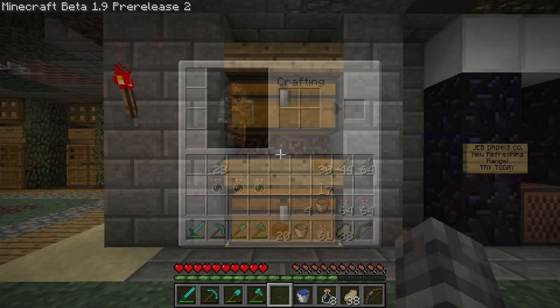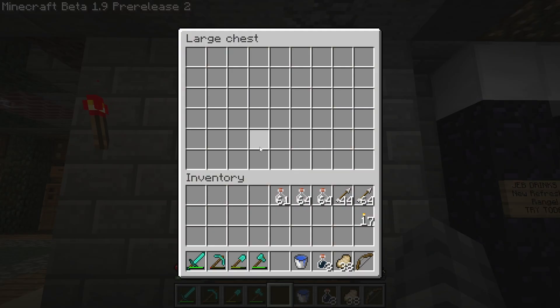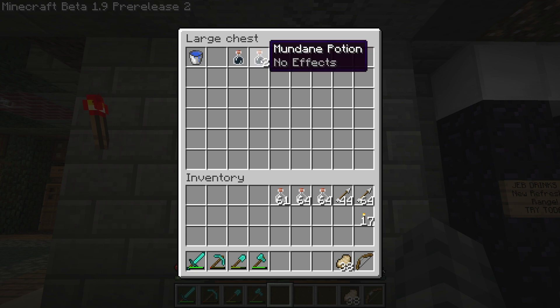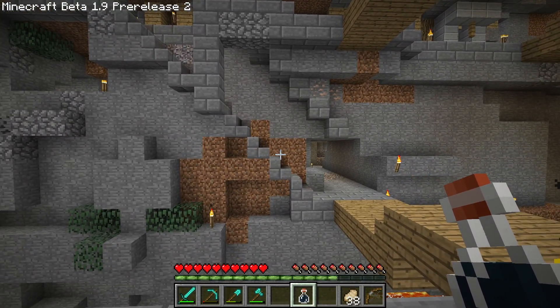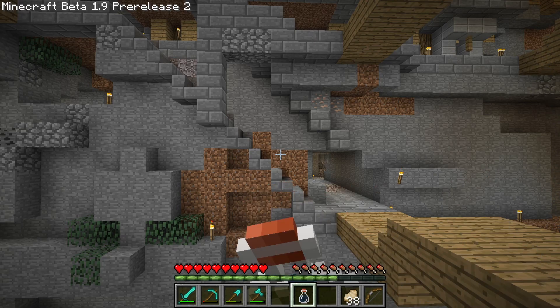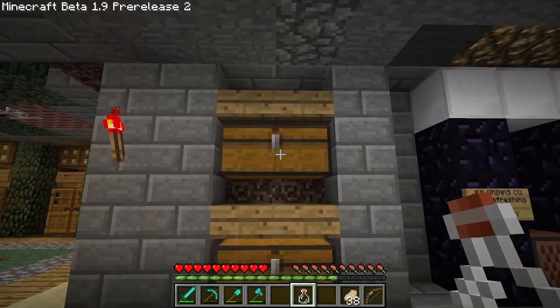Right-clicking on the cauldron lowers its liquid level by about a third each time. Now we have three mundane potions - these aren't even water bottles, they're actually mundane potions. I've created a little storage space right by the vending machine and I'll use the chest to show how to craft each potion we discover. What's interesting is that potions stack in this version - in the future potions cannot stack. The mundane potion says no effects - let's drink it and find out. Nothing - no effects, exactly what it said.